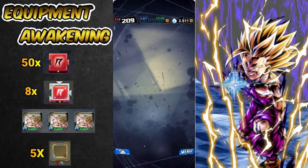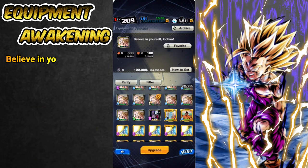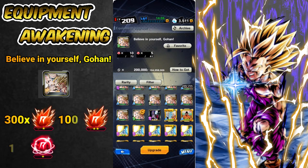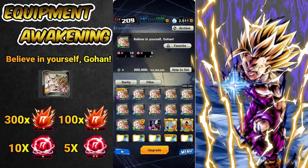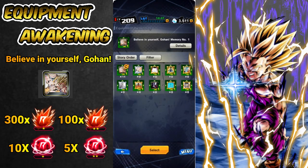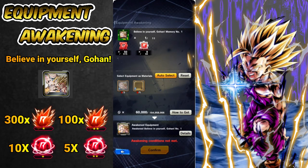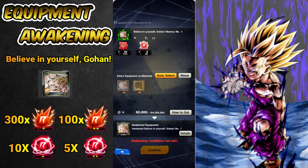This is a considerable amount of mats but hey, it's for Gohan so I will not complain about it. To upgrade a Believe in Yourself Gohan item to A Level it's required: 300 Red Rising Souls 1 and 100 Red Rising Souls 2 for the first upgrade, and for the second upgrade 10 Super Souls Red 1 and 5 Super Souls Red 2. In this video I will make 3 Awakened items so that's a lot of resources, but like I said it's for Gohan and he deserves it.